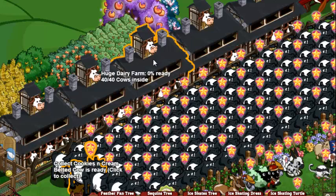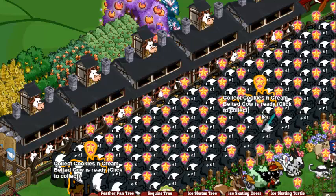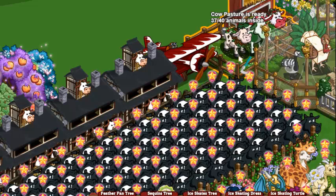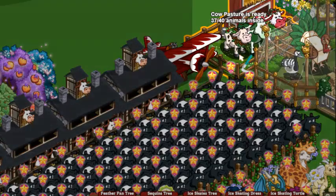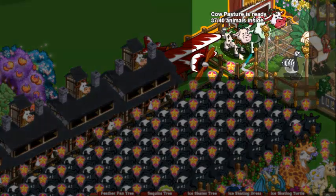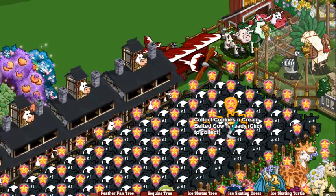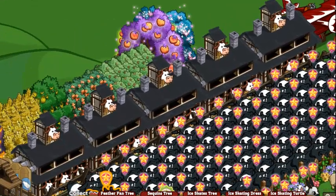Now, if you don't have a dairy farm because you've joined the game later or gave yours away, you can still do the same thing. It may take a little extra space and a little extra time, but you can build several cow pastures. This is a regular cow pasture with a variety of different cows in it. But if you filled it up with 40 or even 60 belted cows, you can harvest it each day and make massive amounts of coins used to buy more belted cows, which will get you even more coins. It's a steady process — you have to slowly wind up to it. You can't just go out and buy 200 belted cows because that would cost you 200 million coins. But you buy them one at a time and you slowly build up until you have basically what you see in front of you.